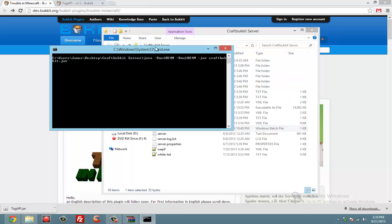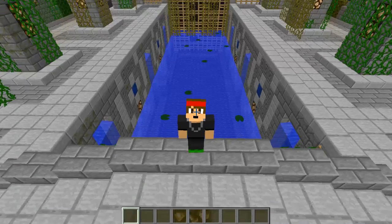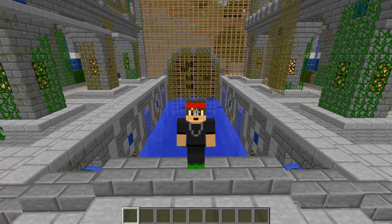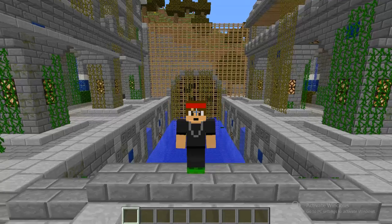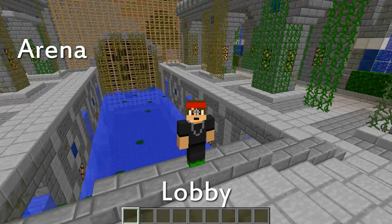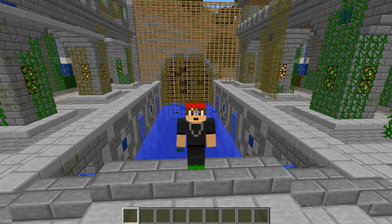Once you've got both those plugins, restart your server. Now I'm going to show you how to set it up in Minecraft. Once your server has started, go to your Trouble in Minecraft arena — where you want your players to spawn. Make sure you have an arena, a lobby, and a place that players go to when the game is over. I'm going to set mine in my lobby, but you can have that as a separate place.